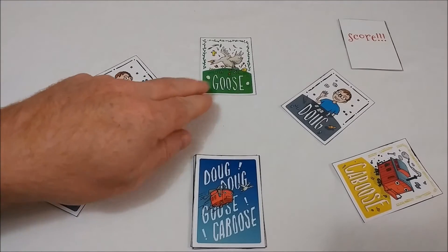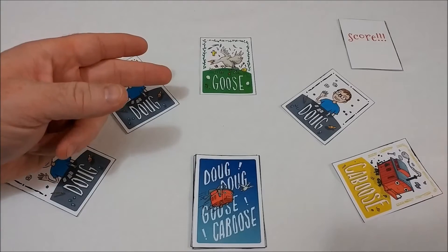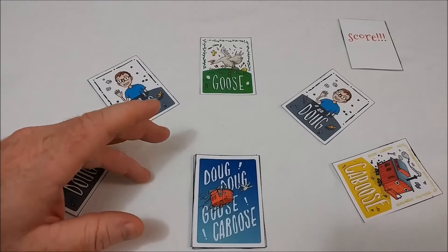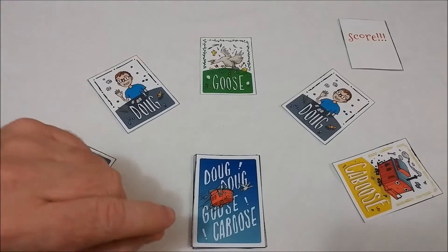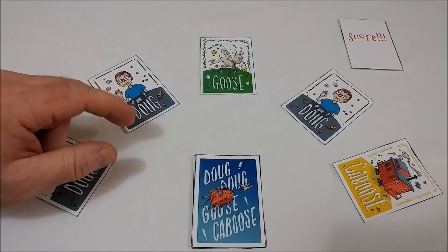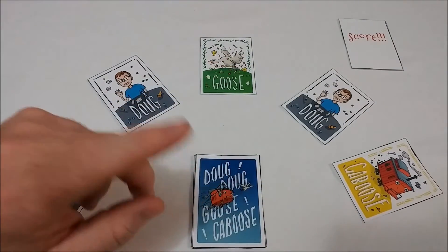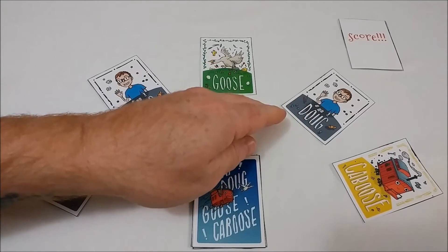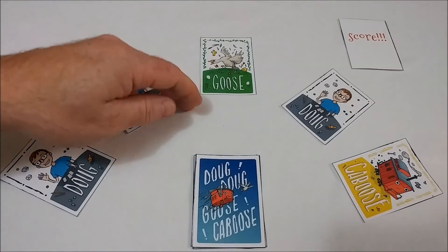The deck is shuffled and as each player receives a card face up, its card type is announced — Dug, Dug, Goose, Dug, Caboose. As soon as the Goose and Caboose cards are in play, dealing stops. Each player that hasn't received a card is still involved in the game. The players that receive the Goose and Caboose cards will immediately and at the same time start announcing the names of other players, beginning with the player to their immediate left.